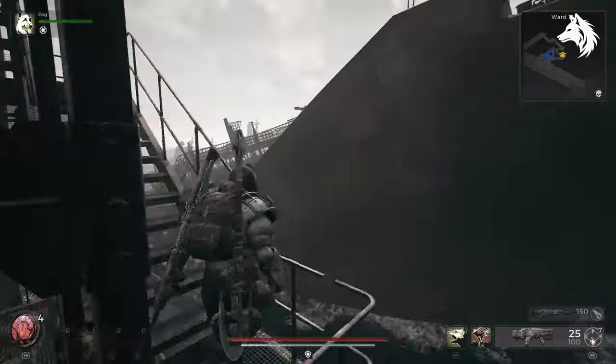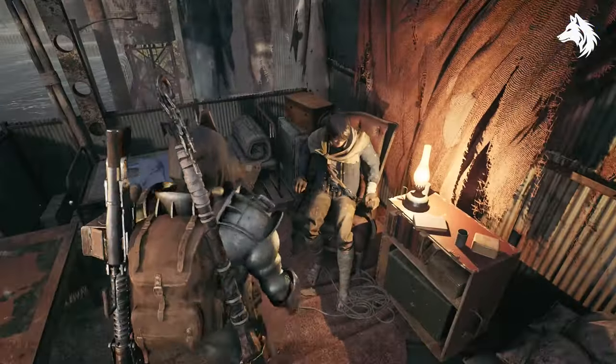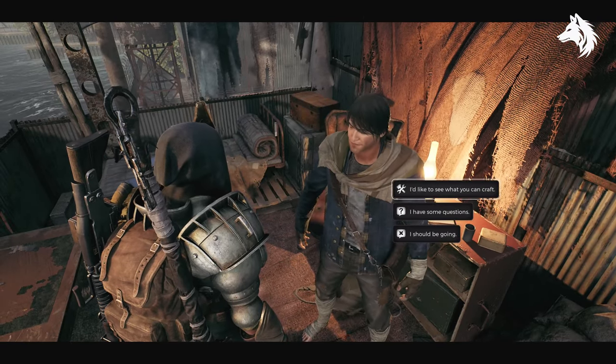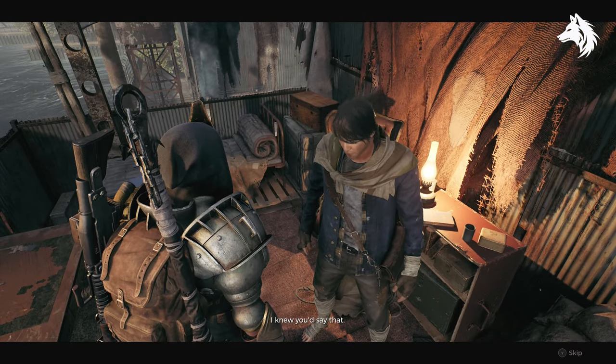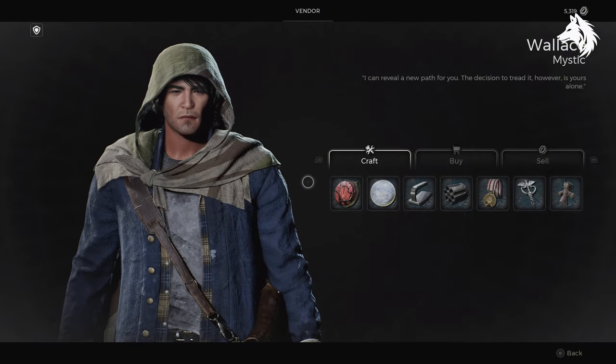Take the Poppet to Wallace in Ward 13 to convert it into the Cursed Effigy Engram. Like all Engrams, it costs 1000 scrap and some Luminite Crystals as well, and then that's all it takes in order to craft the new Ritualist archetype.